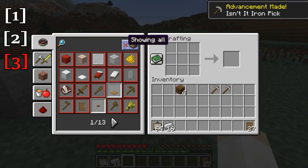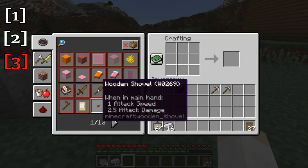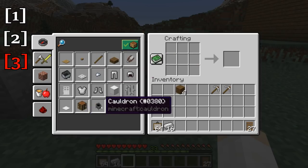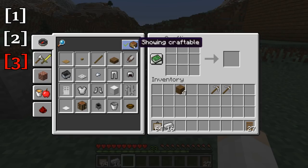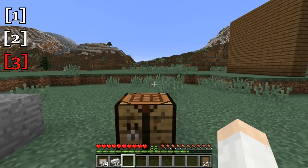And one final thing — this button up here. This will either show all the recipes, or we can change it to just show what is craftable with the materials in our inventory right here. So that is what that button does. And so that is the recipe book, ladies and gentlemen — a very useful tool in Minecraft 1.12.